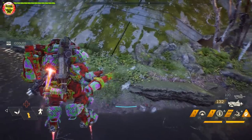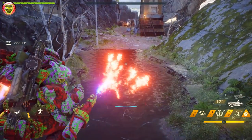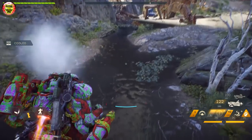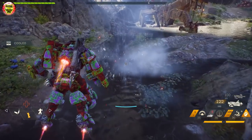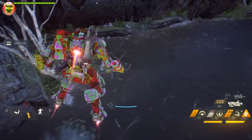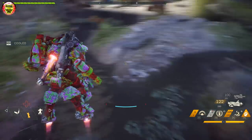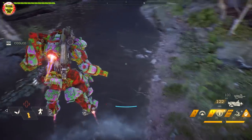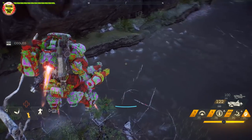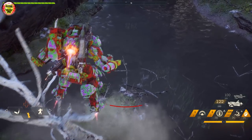If you're hovering over water you can hover pretty much indefinitely — you can shoot, block, and use your special abilities. It doesn't matter because you can hover as long as you want. You could also hover back and forth over water without heating up whatsoever. The moment you go over any piece of land, just having your jets over it, as you can see here, you instantly start to heat up.